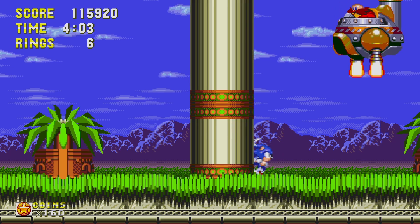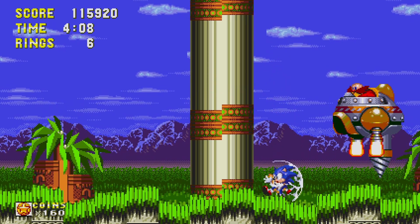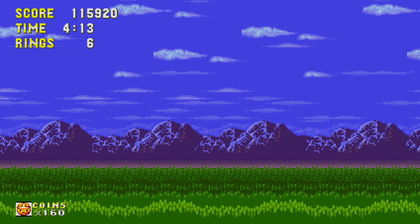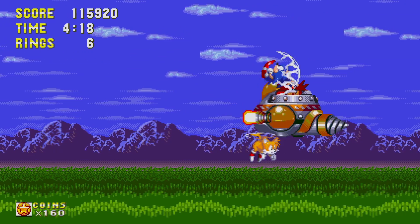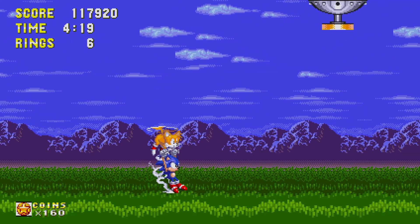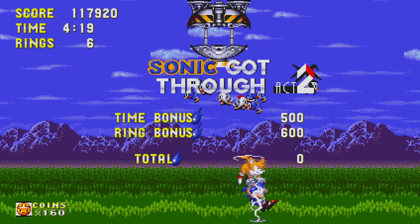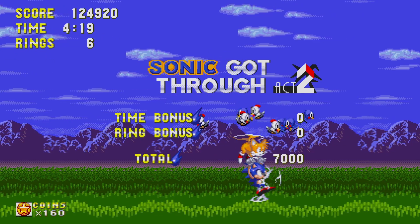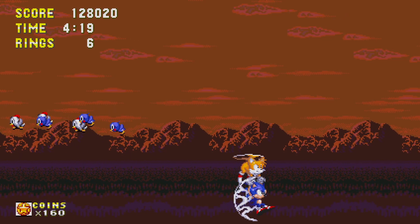Here comes Eggman with his big drill, and he's gonna destroy the rest of the ground. Good thing we got Tails, because he's here to help us fight Eggman. I killed him super fast — that usually doesn't happen. I don't think I've ever comboed him like that before. Usually you hit him and every time you fall, Tails will pick you up. It's a pretty easy fight, but I didn't expect to kill him that fast.